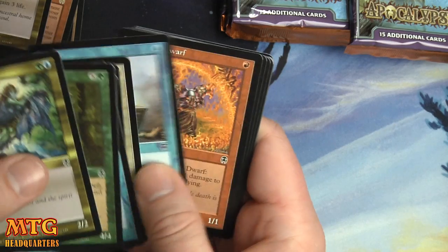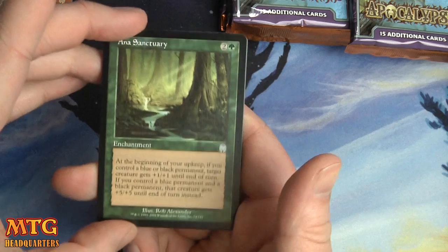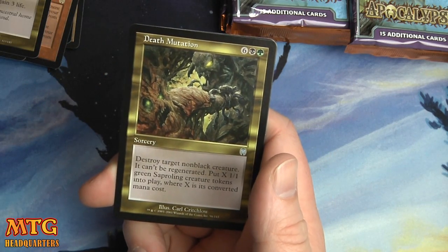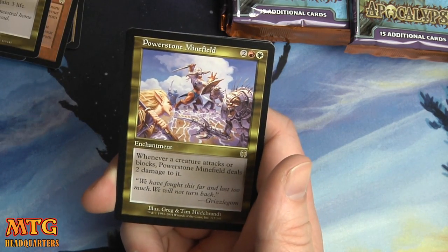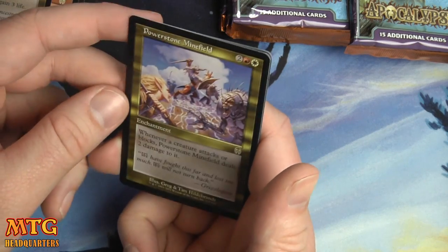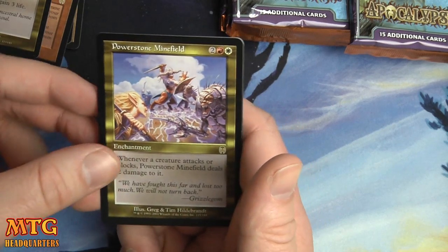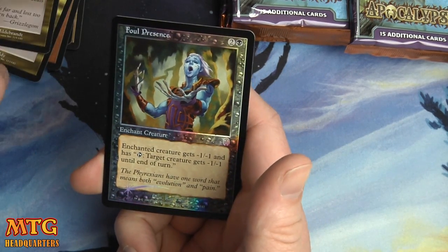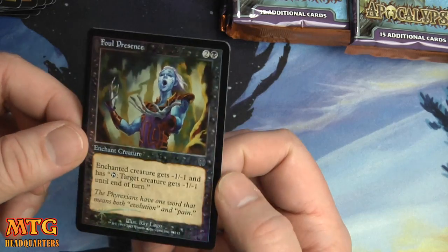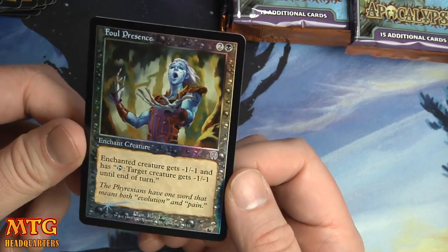Moving right along. On a Sanctuary, Death Mutation, Powerstone Minefield. And we have a foil rare — oh, actually a foil uncommon: Foul Presence. Look at these foils — is it any wonder why these are so highly sought after?